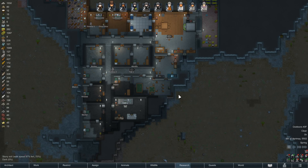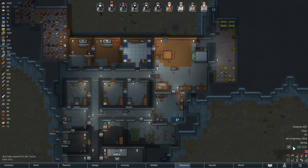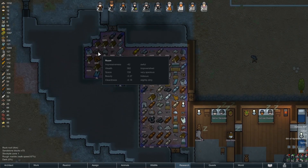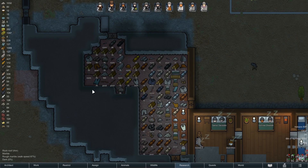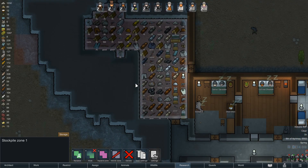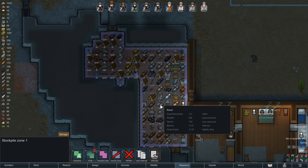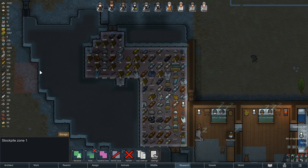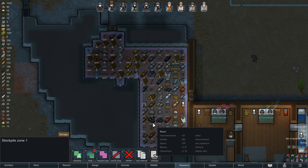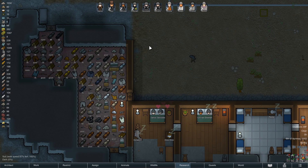Hey everybody and welcome back to Room World. I'm just noticing here, let's go ahead and start time - I'll start pretty slowly as we start to evaluate things. The stockpile zone is looking a little full here, but that's using a lot of wood, so we have a few open spaces. Maybe it's not time yet to try to expand it out a little more.